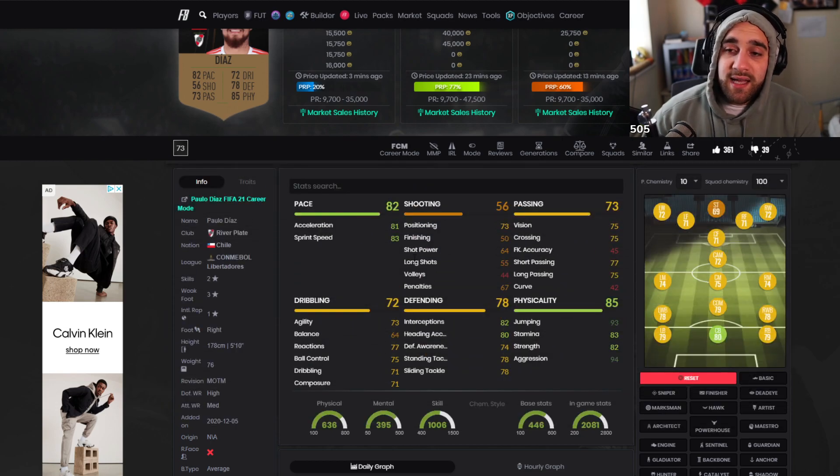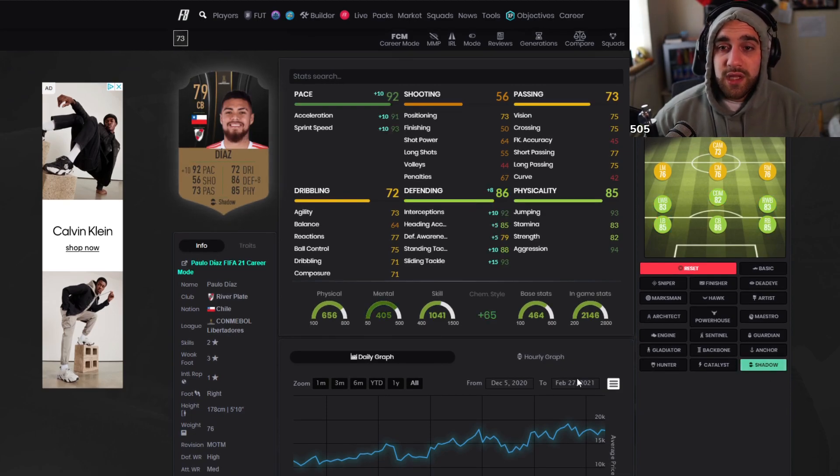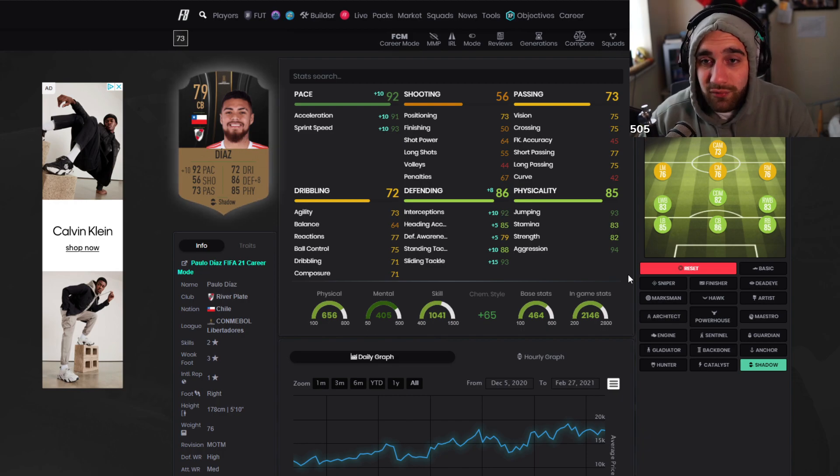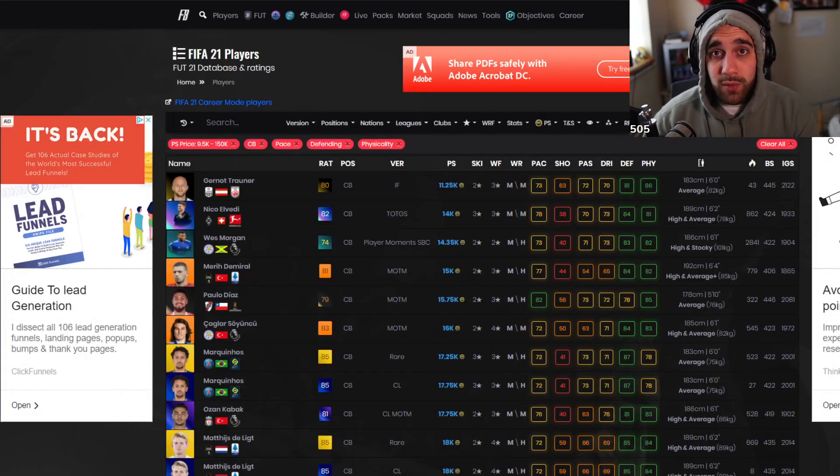This TL guy has a fair bit of pace and a good bit of physical. Good enough that you can just apply a shadow and he has 92 pace and 86 defending. If you're a casual player and you really want to try something different — a 79-rated center back who is effectively 86-rated when you put a shadow on him, with decent links for fun — this is beautiful.